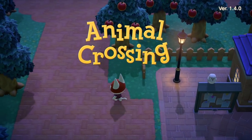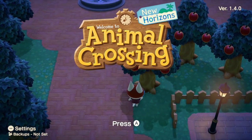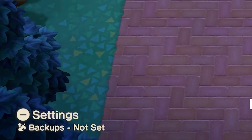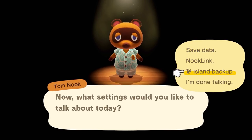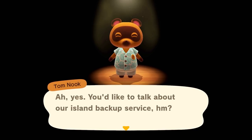Step 3 is to go into the settings of the Animal Crossing menu. Once on the home screen of Animal Crossing New Horizons, you can visit the system settings by pressing the minus button. Once there, you'll be treated to a dark room occupied by the raccoon Tanooki overlord Tom Nook.